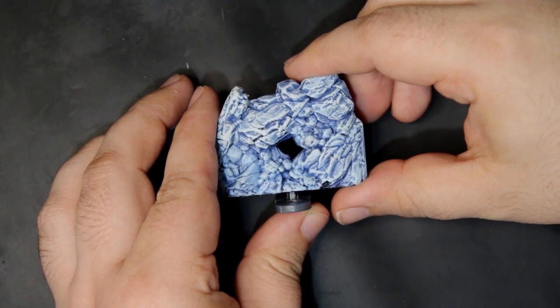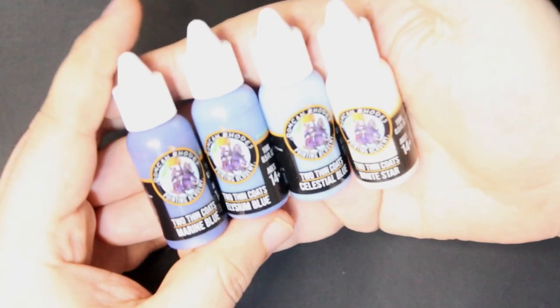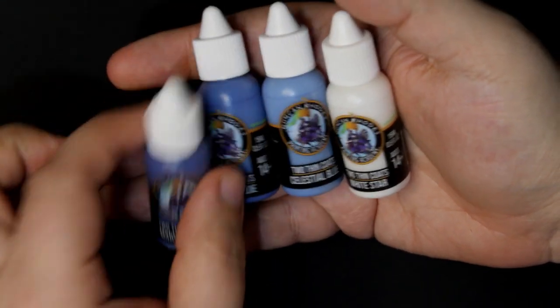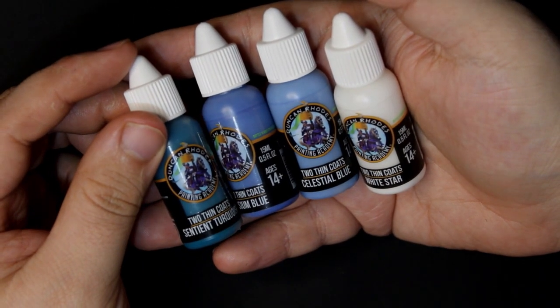Trying our hand at a more icy grotto theme, we went in with a series of blues — starting off with Marine Blue, Elysium Blue, Celestial Blue, and White Scar. Now these are a little interchangeable if you want to go with a more green shade, so maybe try the Sentient Turquoise.